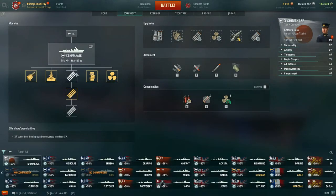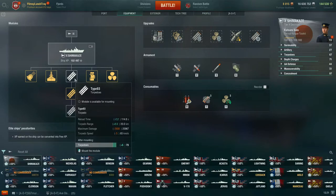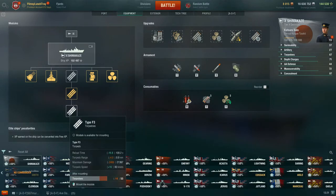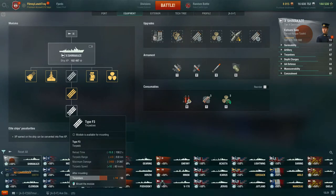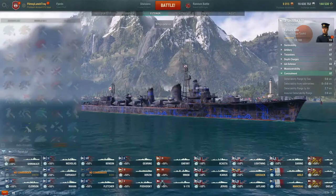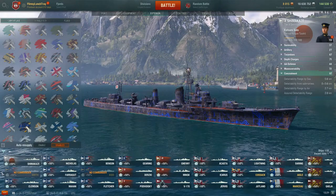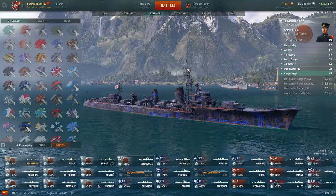The Shiratsuyu has a 7.5-second reload time on guns but 10-kilometer torpedoes. Once you switch up to Akizuki, the main battery drops down to three seconds — that's when the Japanese destroyer line really turns into a gunboat line. On Shimikaze you get three torpedo options: the stock 20 km, the 12 km which I like to run, and these 8 km torpedoes at 80 knots, with concealment at 5.6.